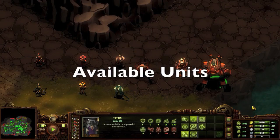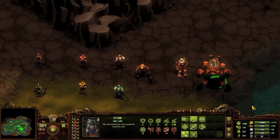They Are Billions has six different trainable units. Two are available at the start, while the other four require advanced buildings to be researched and built to varying degrees. Further, three of these units are able to become veterans, while the other three have their stats remain the same regardless of their kill count.